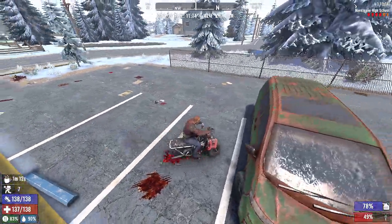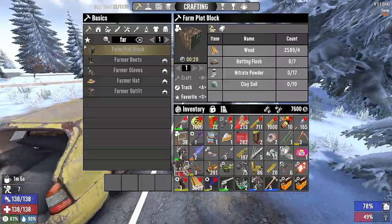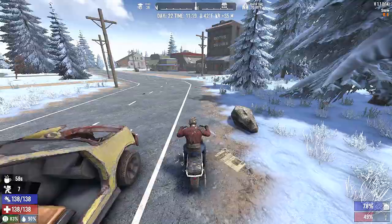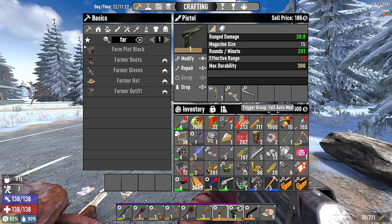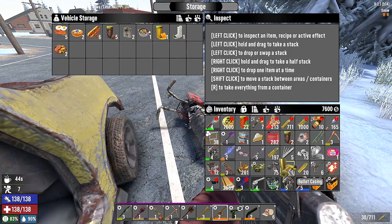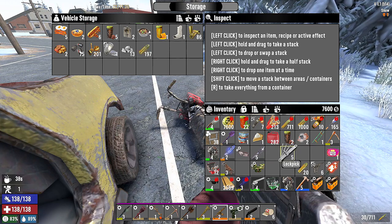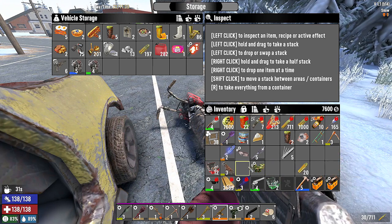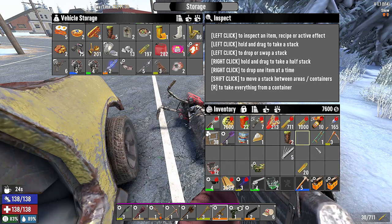We got everything we needed, except the crucible. With that said, let's head to the library. We don't have a hat on. We need to see about getting - actually you know what, I'm going to hop off of this. Anybody around? We're going to put this stuff away. We'll put the extra away. The gas. Let's put the sugar butts away. All the stuff we're going to sell. We'll get it out of the way. We want to keep the rad remover.